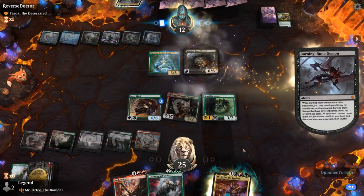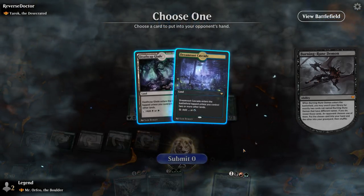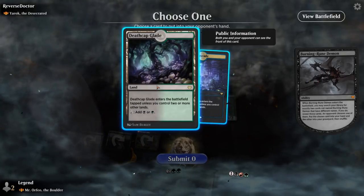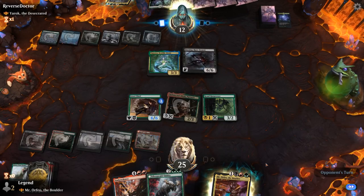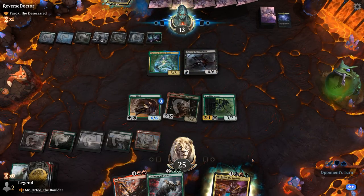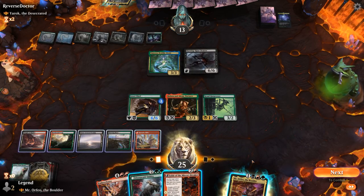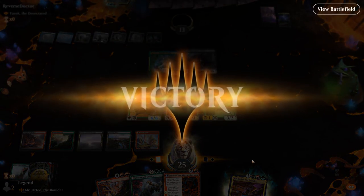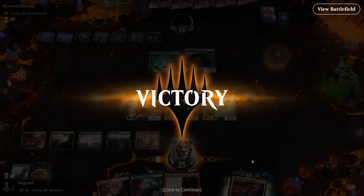Burning Rune Demon — a 6/6 flyer — can search up some removal and our opponent gets a lance. We'll give them the black mana since they might have a bounce spell for single blue. Opponent passes, so we can pump up Jewel Thief, double its power with Orfeo, or just play Embercleave. But our opponent already concedes, knowing that Orfeo is going to be good enough. On to the next one.